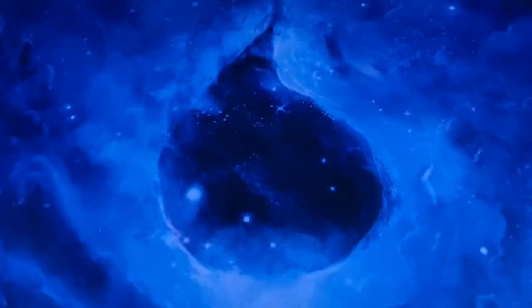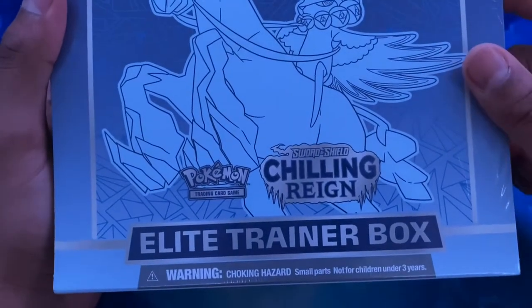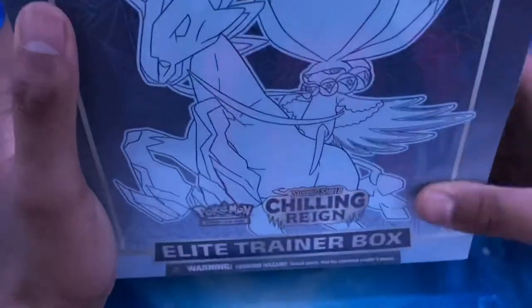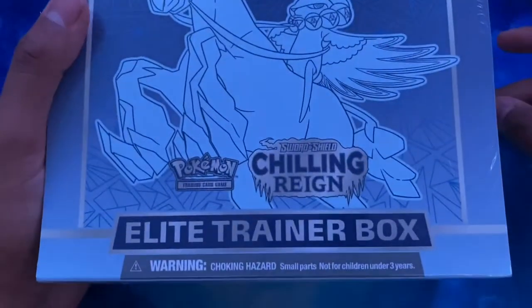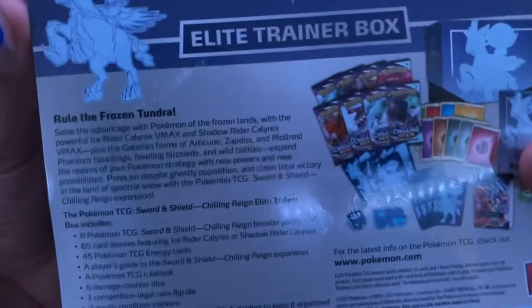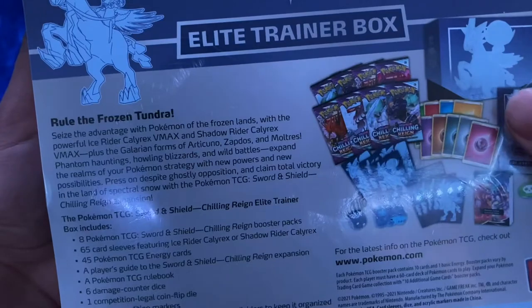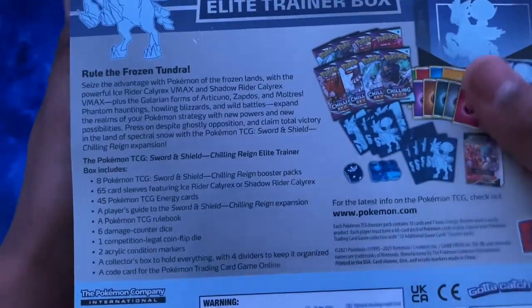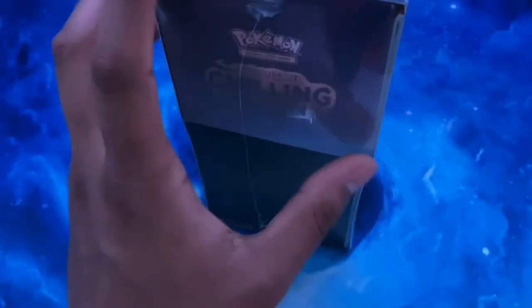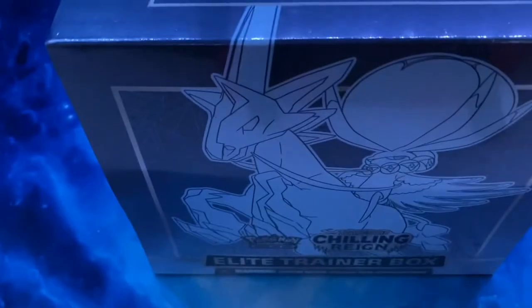What's going on PDX squad! Today we're going to be opening the Elite Trainer Box Chilling Reign — I think it's the purple one. You know there's two colors. I just got this one today. It comes with four booster packs, a book, sleeves, dice, and energy. I do know that there are three legendary birds — Articuno, Zapdos, and Moltres — but they're the Galarian form.